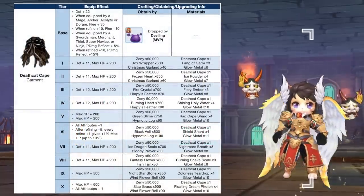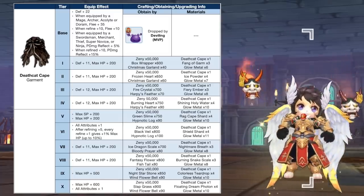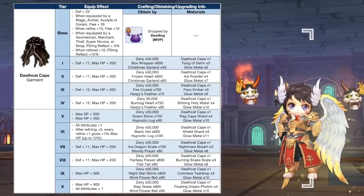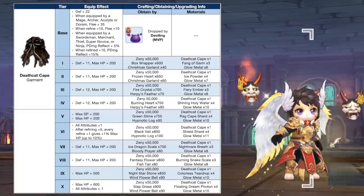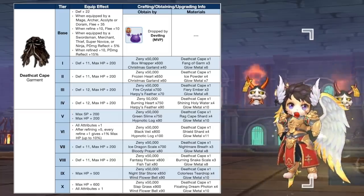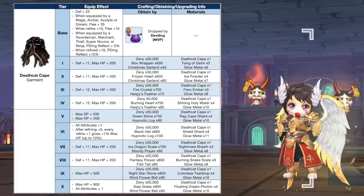Up next, we have additional tiers for Death Cat Cape, which can be dropped by the MVP Devling. It can now be upgraded from tier 7 to tier 10 using the following materials. The new tiers will only increase DEF by 22, max HP by 1500, and all attributes by 1. A tier 10 Death Cat Cape will be used as a secondary equipment for the synthesis of Natto Kigsman 2, while a tier 6 Death Cat Cape will be used for the synthesis of Advanced Survivors Month 2.